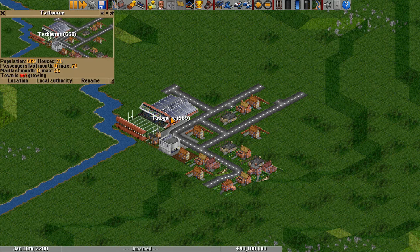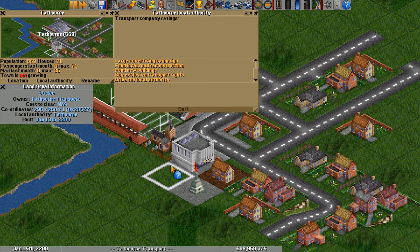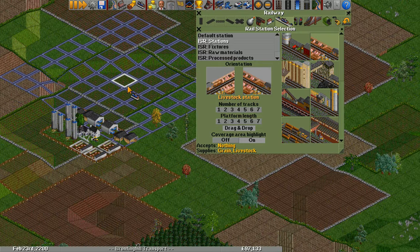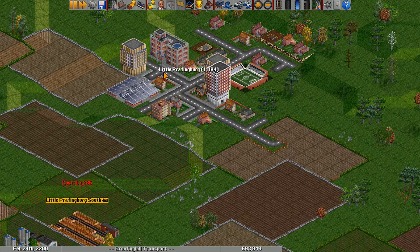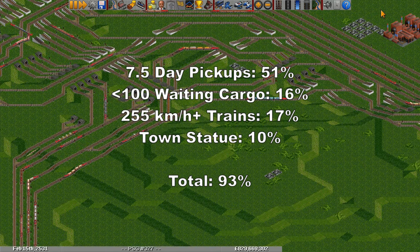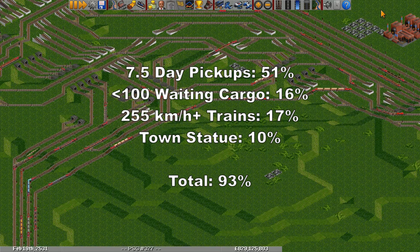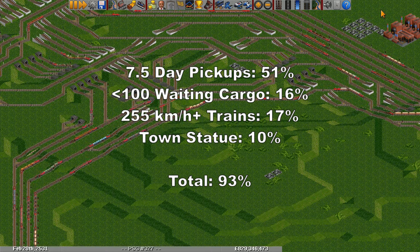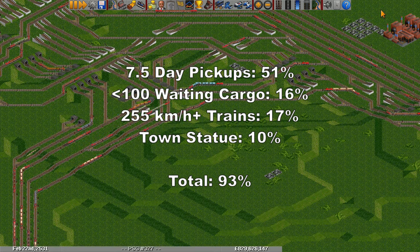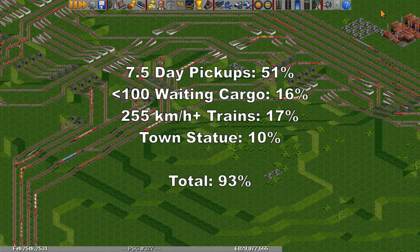Fourth is the town statue. If you pay the couple hundred thousand pounds, all stations within that town will receive a 10 percentage point station rating bonus. You can tell which station a town is in by its name. For example, when we place this station here it receives the name Little Plaffingburg South, so it belongs to Little Plaffingburg. So, if you've been keeping track, if you get the full boost from the four previous factors — frequent pickups, waiting cargo below 100 units, 255 kilometer per hour trains, and a town statue — you will reach a station rating of 93%, which is well above 80%, giving you plenty of room to play with.